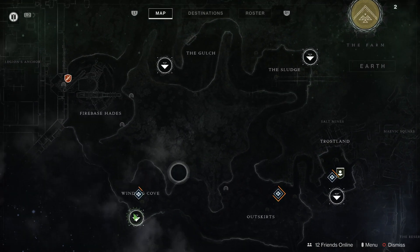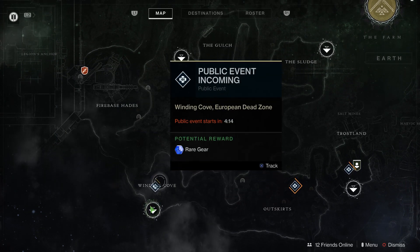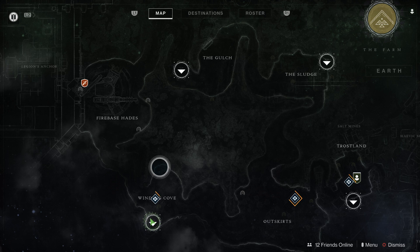Xur's location is at the Winding Cove on the EDZ. So log into the EDZ, jump into here, and he's at the typical location he usually is on the Winding Cove, so let's go there and take a look at where he is.